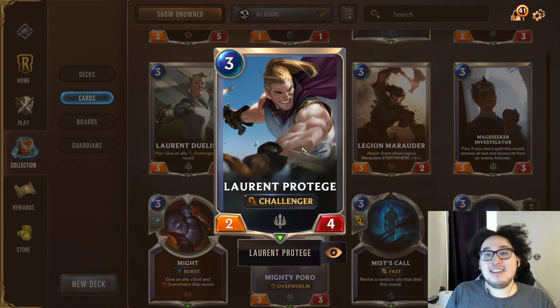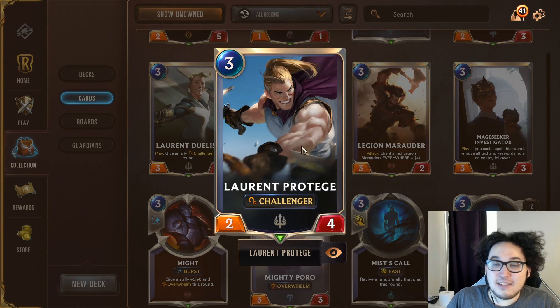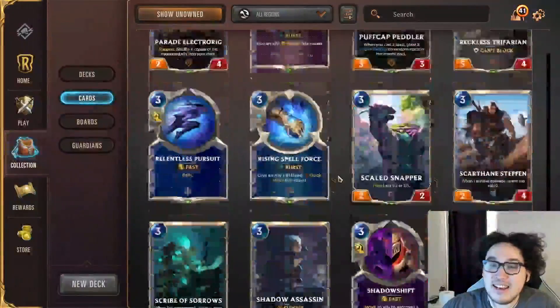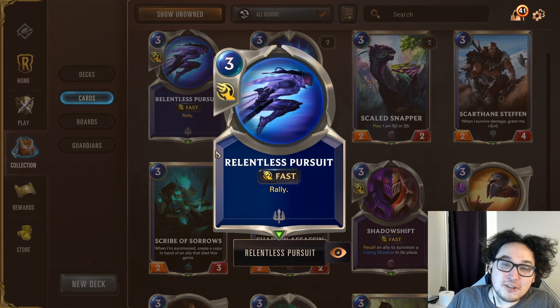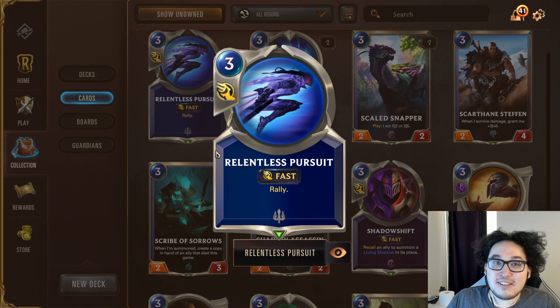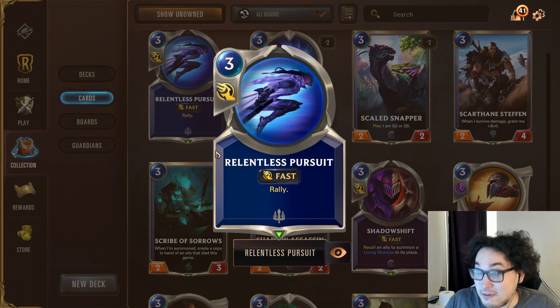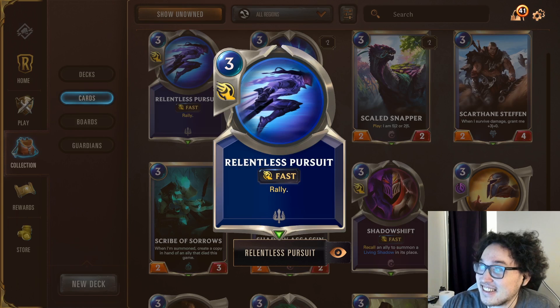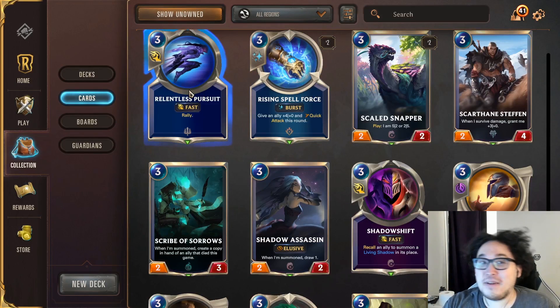Laurent Protege is a pretty premium card. He doesn't necessarily appear in as many Demacia decks at the top level, but he sees play at top 100 Masters and fits into basically any Demacia deck as a general all-purpose tool. Relentless Pursuit is one of the reasons to be in Demacia — a super powerful card when used correctly, though it can be a little clunky. Fair warning: this one is probably getting nerfed, so maybe hold off on crafting it.